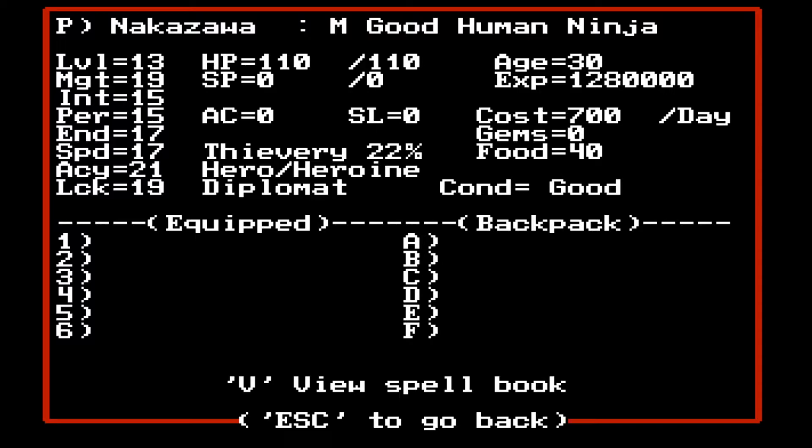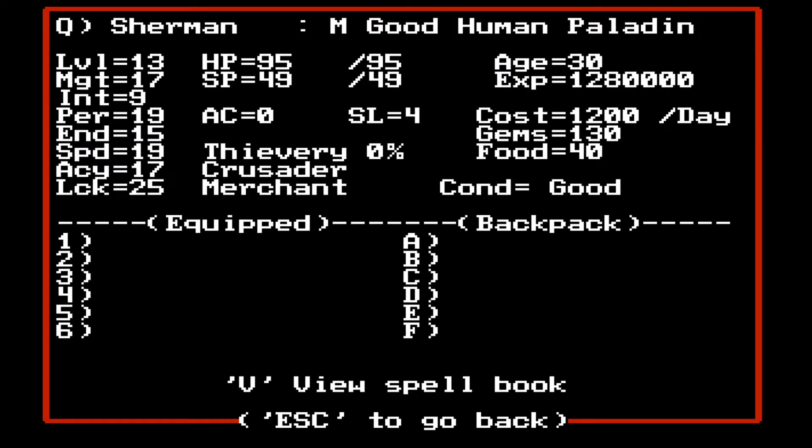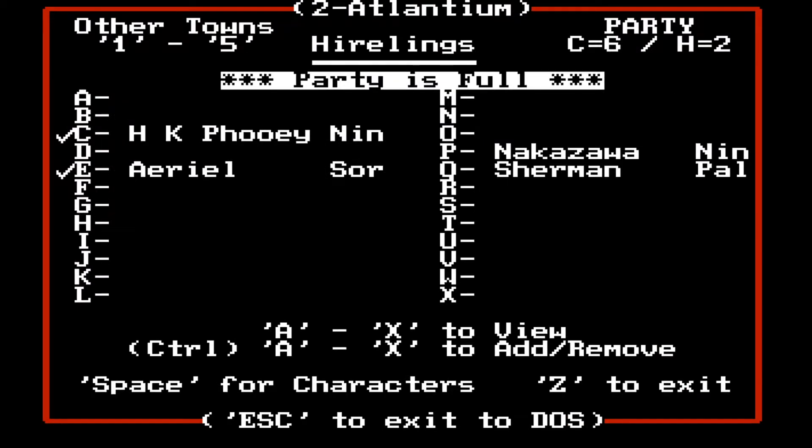Let's see what Nakazawa has. He's level 13, heroine and diplomat. And Q for Sherman — Paladin. So I don't think we're going to bring along Hong Kong Phooey anymore. I think I prefer Nakazawa with us. I'm going to transfer some items and then grab Sherman.